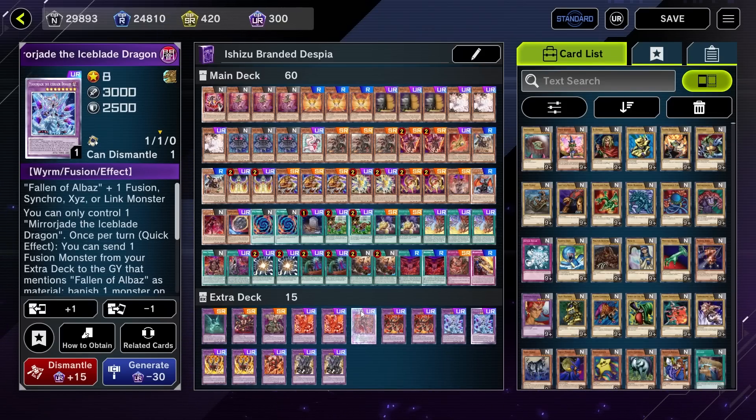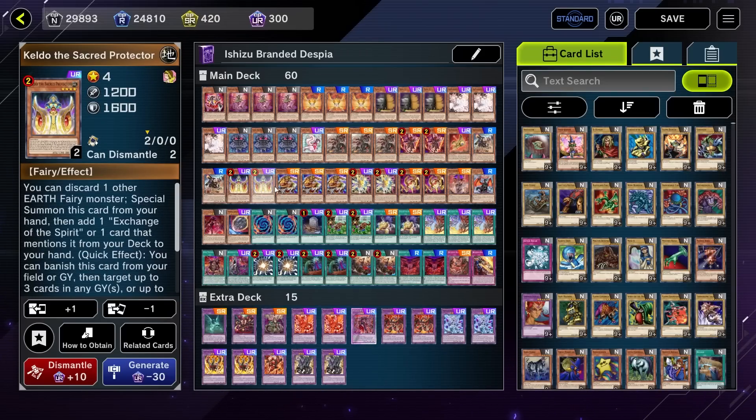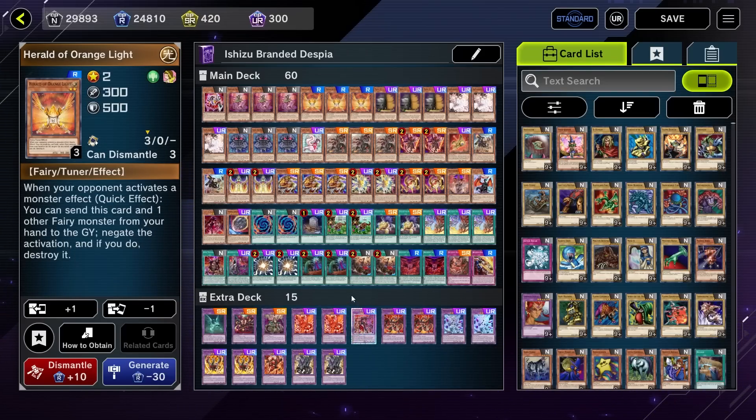This was one of those things where I wanted to see if I could do it more than I necessarily thought it was a good idea — but I didn't think it was a terrible idea either — and that was making a 60-card Shizu variant of Branded Despia. One of my main motivations was to play Herald of the Orange Light, because in theory this card is actually insane with the Shizus — basically a Cypher and Gamma that's also going to proc one of your Millers and/or put a Shuffler in your graveyard. So for obvious reasons, that's very, very good.